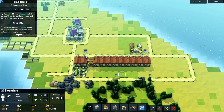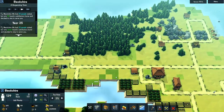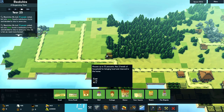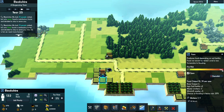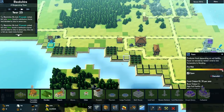We want to clear this land here for the church. We built this windmill last episode and we've actually got it staffed now — I adjusted some job priorities. You can see the windmill gives us plus three to food, so it's definitely worthwhile building these around all of our crops.